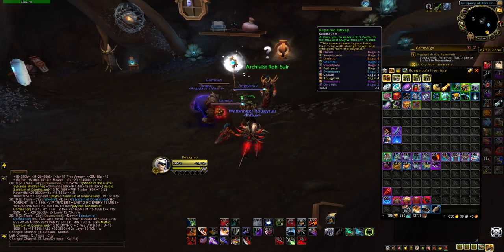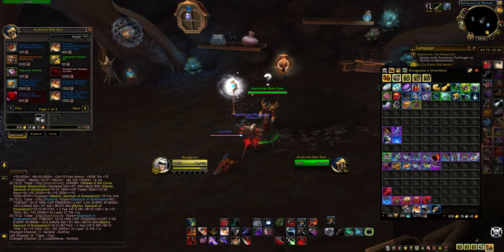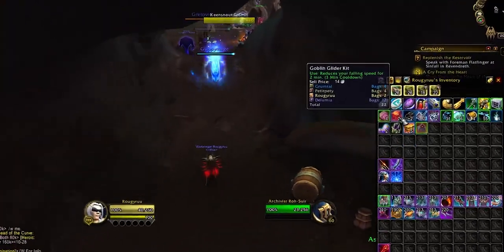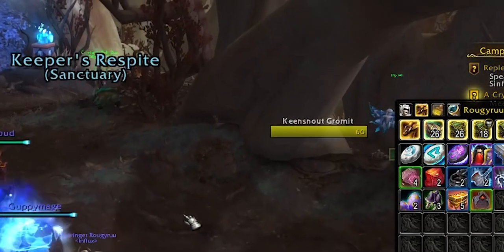The other thing you always want to make sure when you're going rift farming is that you always have the Repaired Rift Key. And make sure that you have Goblin Glider Kit — it's gonna make it way easier for you once you get to the Maw.